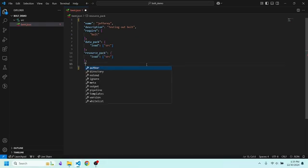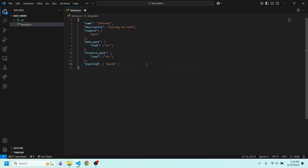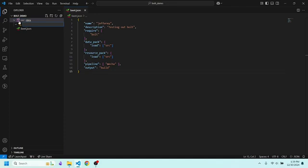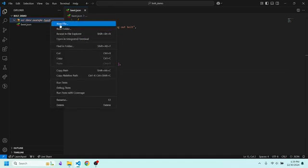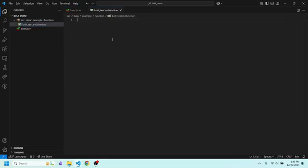Optionally you can also add in a resource pack in the same format as a data pack. Next up is 'pipeline' — I'm not going to explain this one because I don't fully understand it myself, but you have to include something called 'mecha', which is just something bolt needs to work. Finally there's 'output', which tells it which folder to output the compiled source code to — I always like to use 'build'. Just like that we are ready to start developing. We set up the data pack inside the src folder: data, our namespace (we'll call it 'example'), a folder called 'function', and then inside there we'll add our first bolt file.